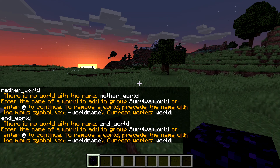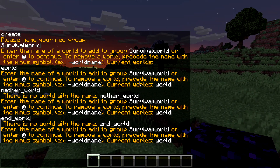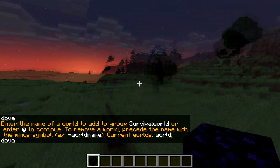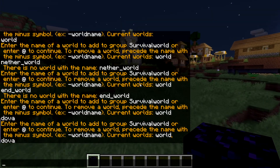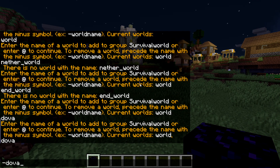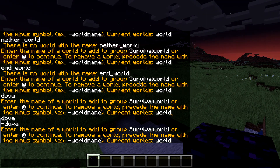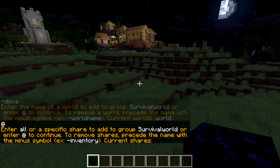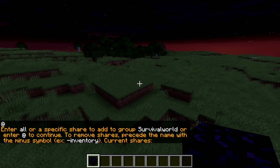You add the specific world names to the group. I have a world called 'world' and I'll add it — as you can see it's added. If you added the wrong one, to remove it you just type negative and the world name you want to remove. Type negative and the world name, and now we only have the one we want. Press add to continue.